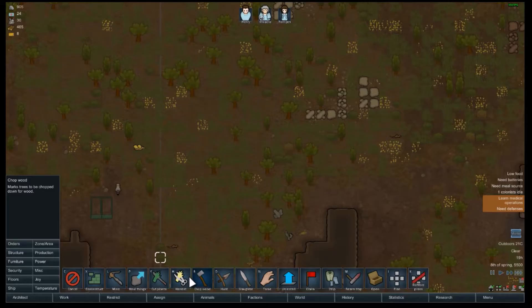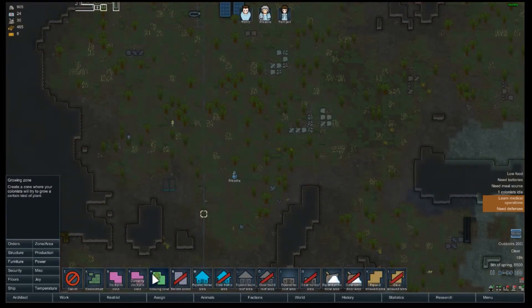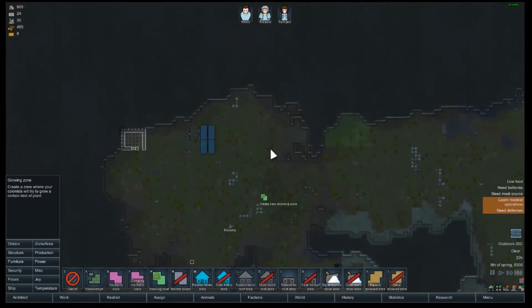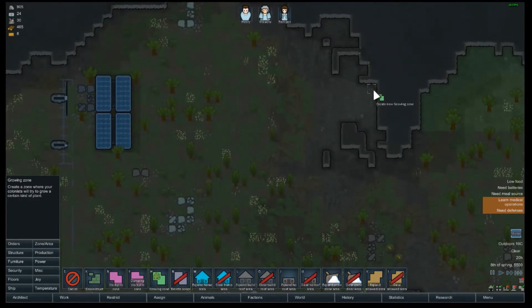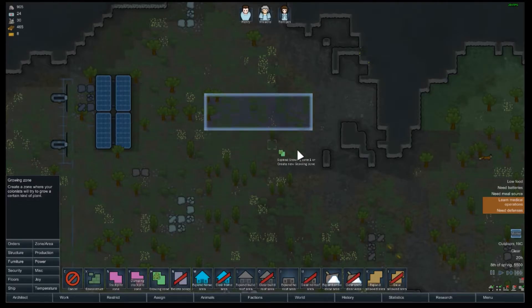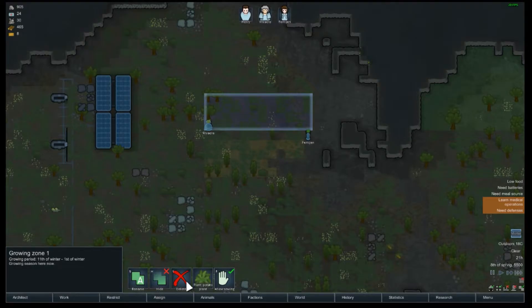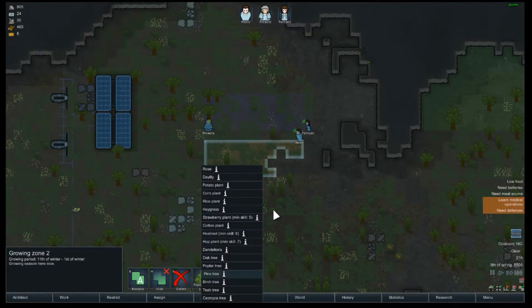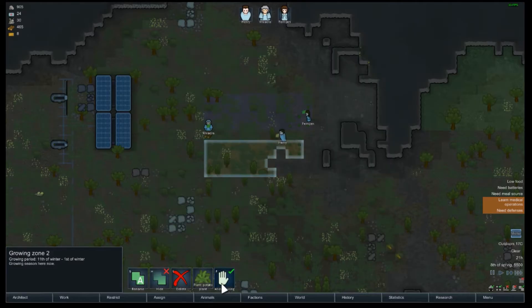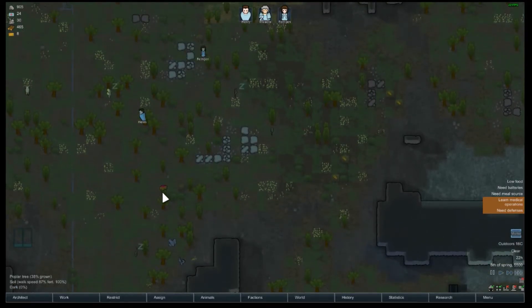You can find food all around the place but there's not much. Basically we're gonna want to start farming. We're gonna have all of our plants over here — two plots growing different things. This one will grow potatoes. They'll both grow potatoes actually, and then we'll start getting food eventually. There are some raspberries there too.